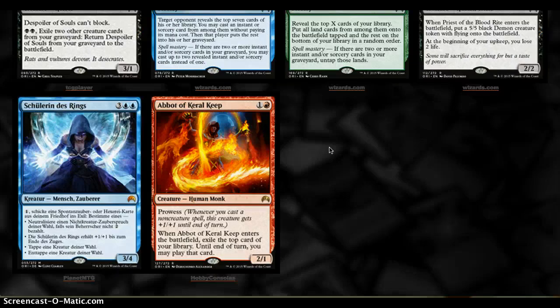This is super nice because it's the perfect kind of Magic design, in my opinion, where a card is good at all points of the game. Early in the game, you get a 2-mana 2/1 Prowess that also allows you to potentially get the land drop that you may have missed, and lets you mess around with really cheap spells, enabling other Prowess.